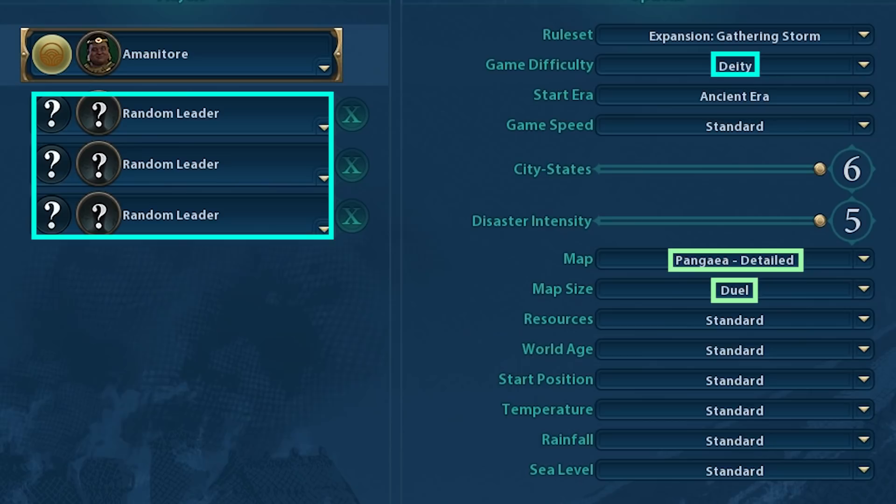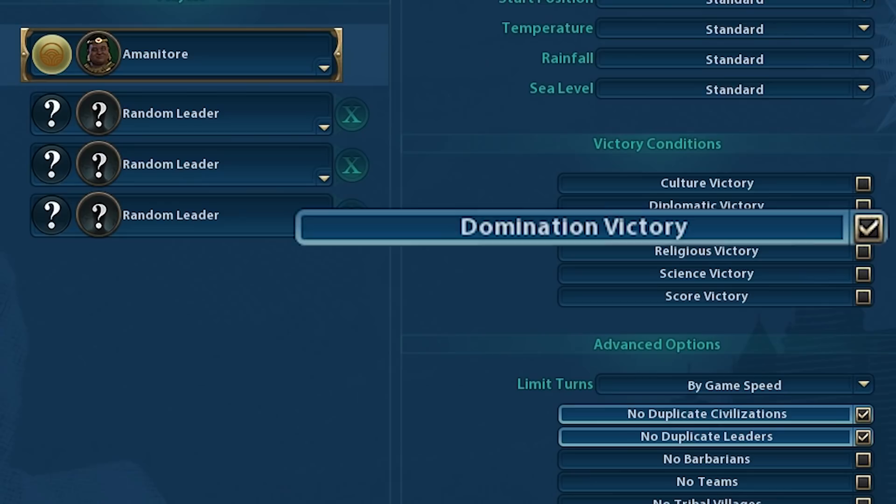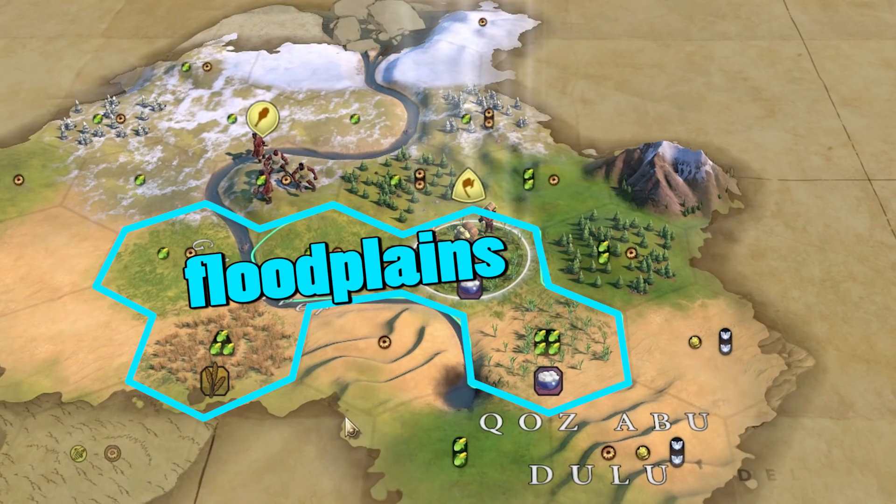We're going to be playing against 3 AI on the smallest map. Disaster Intensity will be 5 with 6 City States. Everything will remain standard except victory conditions will be domination — the winner will have to conquer every other Civ.